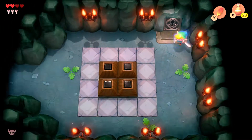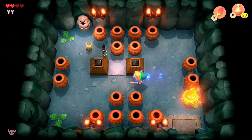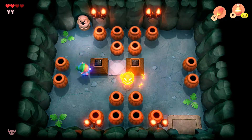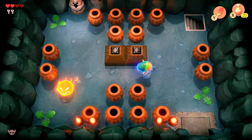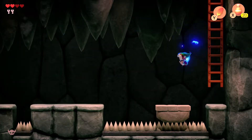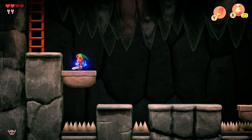Open up this door here. You just have to push these blocks together. Once you do that, you're going to find some stairs — go down. And then just keep heading towards the left. Go up this ladder.